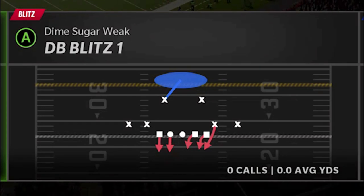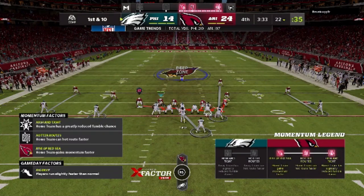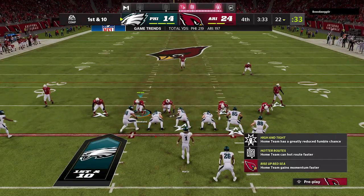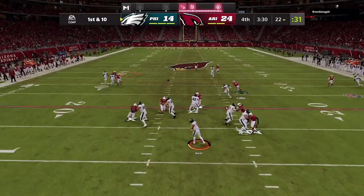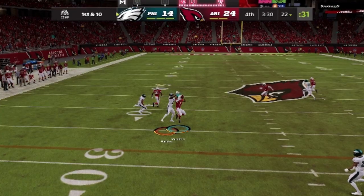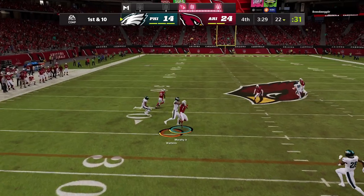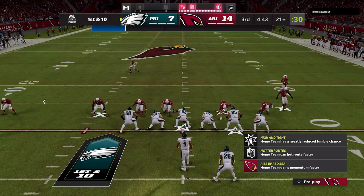Another way to handle these quick throws is to switch to the DB Blitz One, which is essentially cover one man. Pre-snap it looks just like a cover three shell, so your opponent won't really know what's coming. But if they try to hit those same quick throws, they'll be throwing a lot of interceptions because man coverage drops back differently than zones. Make sure you're switching in and out of these defenses every once in a while just to keep your opponent guessing.